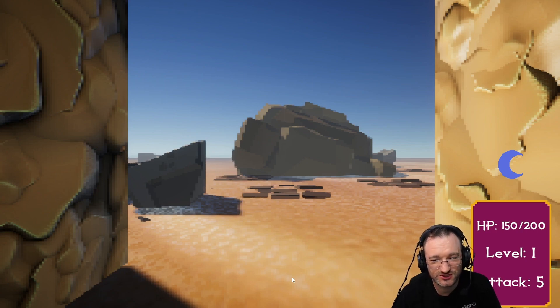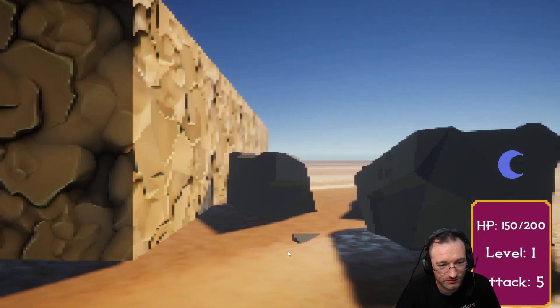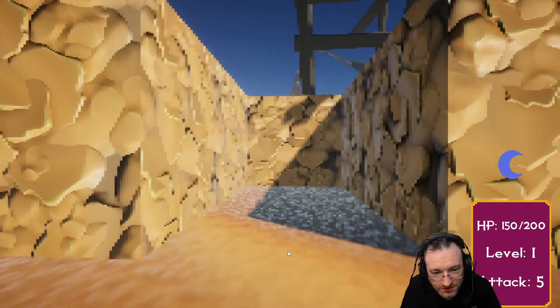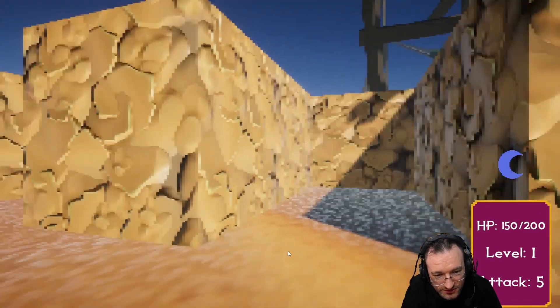Maybe the walls are a bit too big, and we can see the floor we're standing on. I have more issues with the movement — apparently it's real time, I saw some enemies rushing around. Yeah, everything is taking forever and it's not responsive.